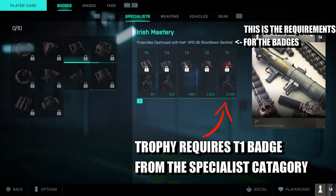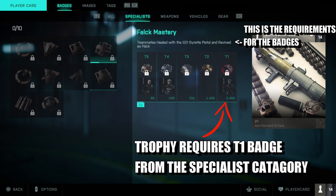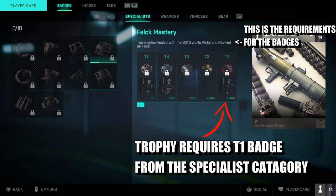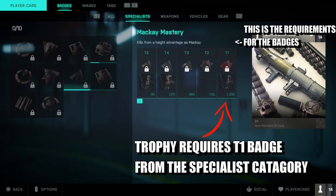All you need to do is stick to the specialist you're using. If you're going to keep using that character, you need to look at what their T1 mastery badge requires. For me right now, I'll be going for the revive trophy — you need to use the syringe pistol or revive as the medic, which is Falck.